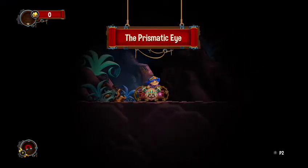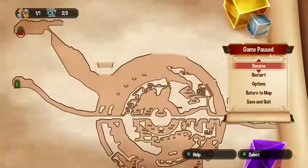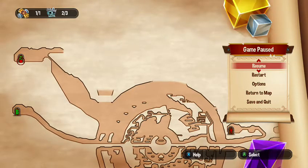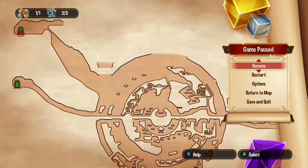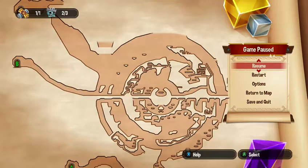So, Prismatic Eye, entrance C — just a pretty decent wee amount of it. You could also get an achievement at this point. If you go to the right, you'll see the wee thin entrance going downwards. Head all the way down, then go back to the left and actually go to entrance B — you'll get an achievement for going the wrong way.